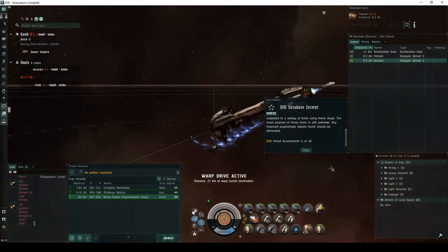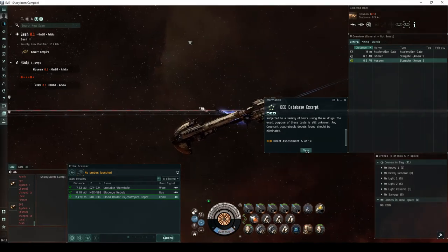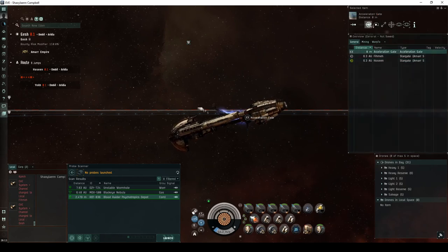This site has a DED threat assessment of 5 of 10. You'll land directly on an acceleration gate, which you must activate to enter the first room of the site.